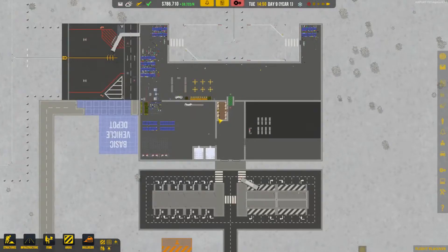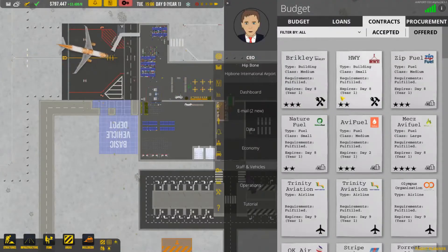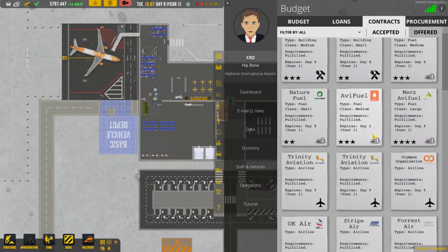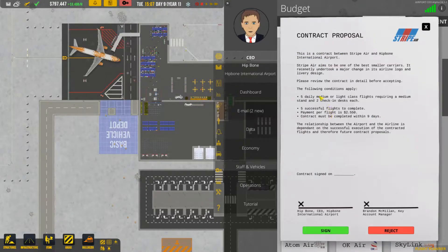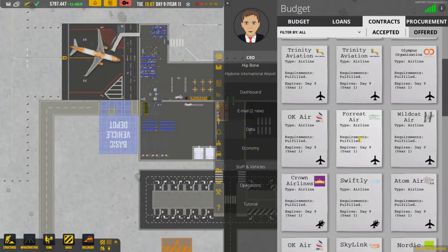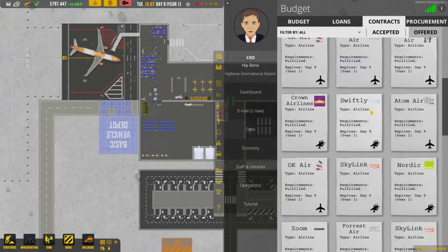The other thing I wanted to do is contracts - we need more flights. Looking at our flight planner we have a lot of open spots, so we need more contracts. I'm going to pause the game for a little while to sort this out. Stripe Air - medium or light class - we're going to go for that one, hopefully it's light, because that's the way the game works. Medium class we're not going to take.